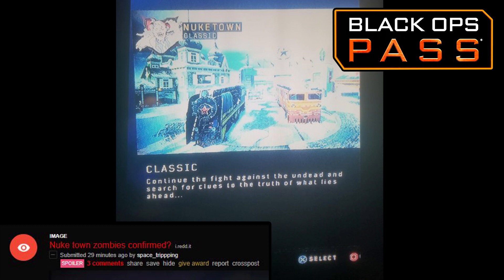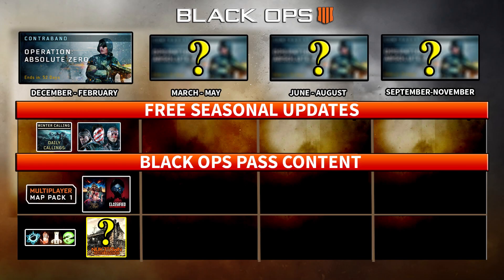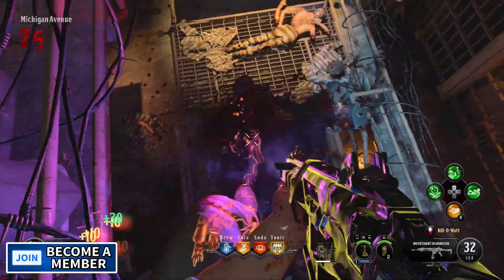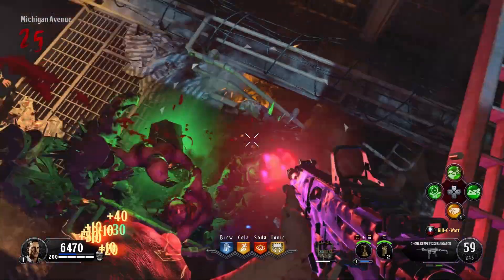On Reddit there is a Nuketown Zombies leak — someone is asking if it's confirmed after seeing this in their custom mutations. The description reads: 'Continue to fight against the undead and search for clues to the truth of what lies ahead.' It does rhyme, but maybe that's by design. As we move towards 2019, factions is definitely coming, but Nuketown Zombies could also be a thing — the new operation, Operation Absolute Zero, starts between January 3rd and the middle of February.